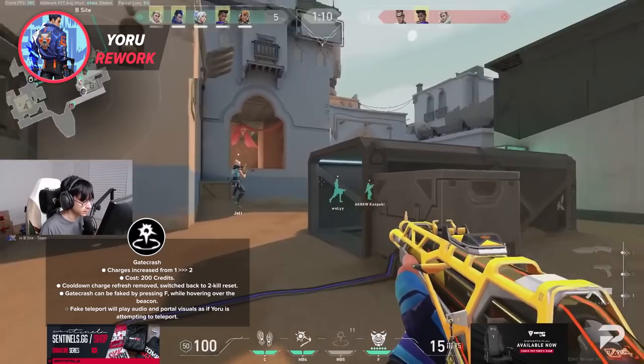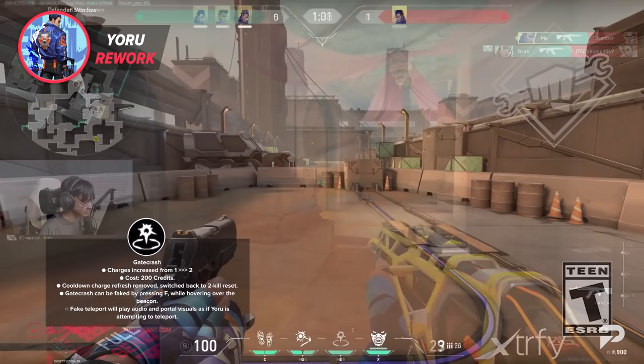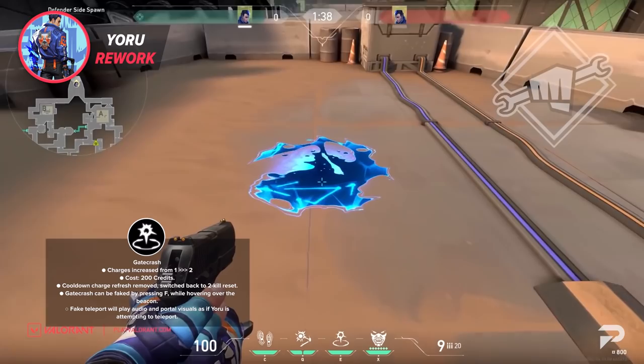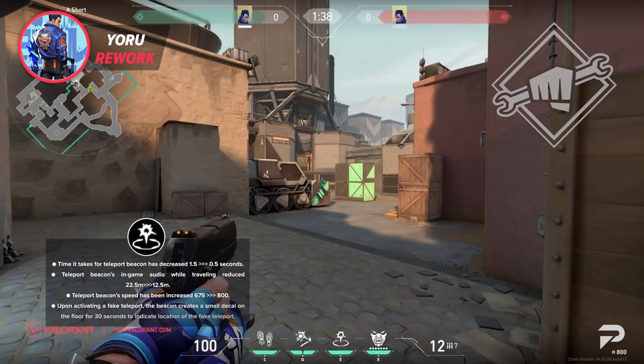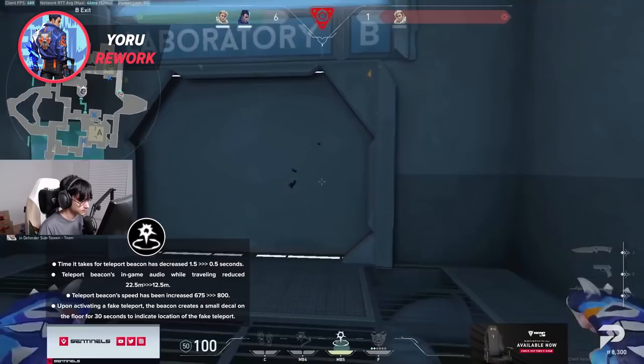Yoru's Gatecrash hasn't changed too much but has some new numbers and functions. His charges for this ability have been increased, the cooldown charge refresh timer has been removed in favor of a two-kill reset system. Gatecrash can now be faked out by pressing F — it will leave a mark on the ground where the fake teleport happened and play the audio and visual cue that would normally occur if Yoru actually took the teleport. The beacon travel speed has been increased, the activation and teleport time decreased from 1.5 seconds to just 0.5 seconds, and the in-game audio range has been almost halved.